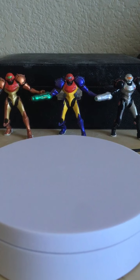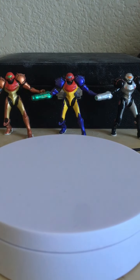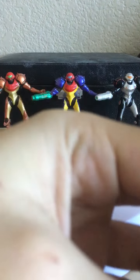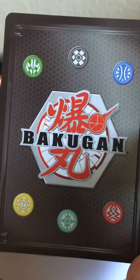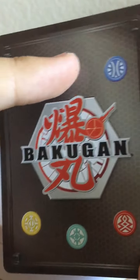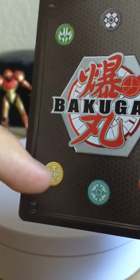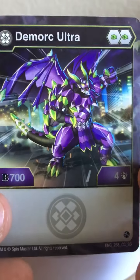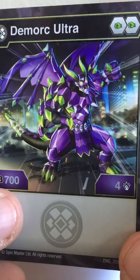Let's actually take a look at the figure itself, but before we do, we'll take a look at the cards that come with it. In the pack you get two Shield Cores - I'm not going to bother reviewing those because they're pretty generic. However, the cards are actually interesting. First up we get the character card, which on the back is very very nicely detailed. Oddly it's using the Battle Planet backing with all the factions listed - Pyrus, Haos, Aurelus, Ventus, Darkest, and Aquos.